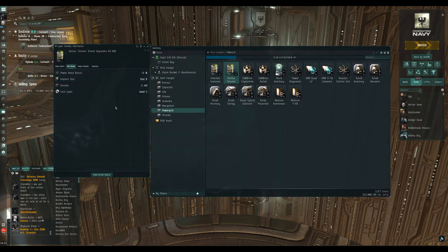Unfortunately there's no way to simulate the impact of implants on a fit, but I usually just go for the boost to the actual amount of power grid I have using the Squire power management implant. They're very handy, and not something the game will ever mention even exists — but that's EVE for you, that's why we're here.